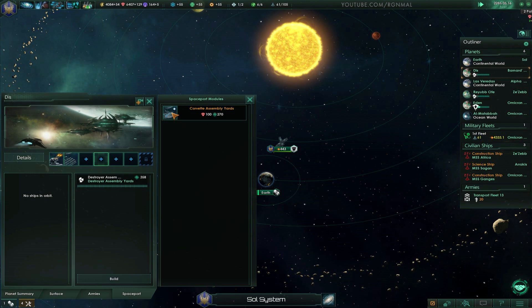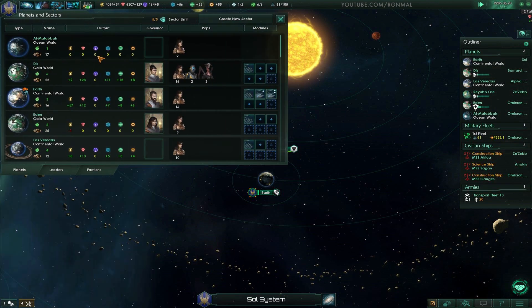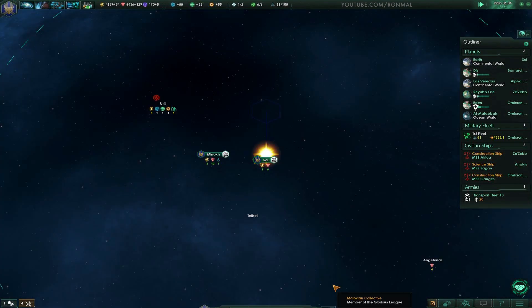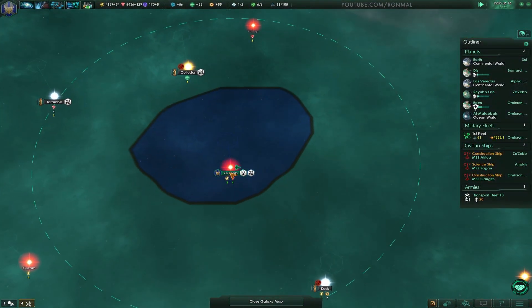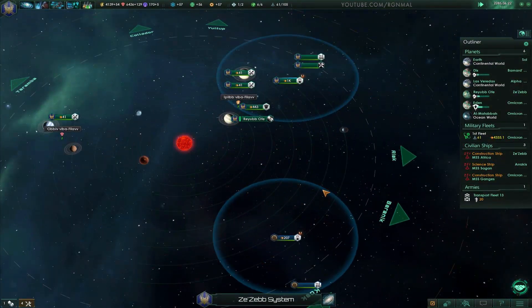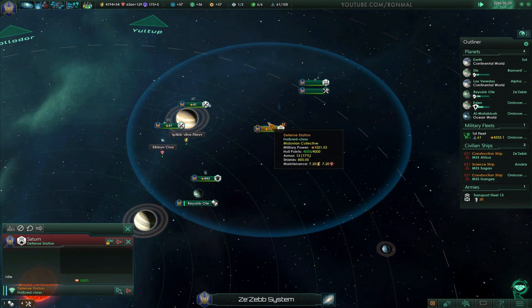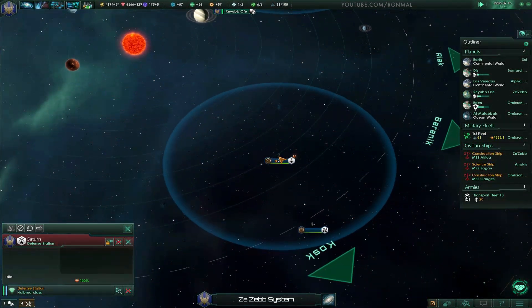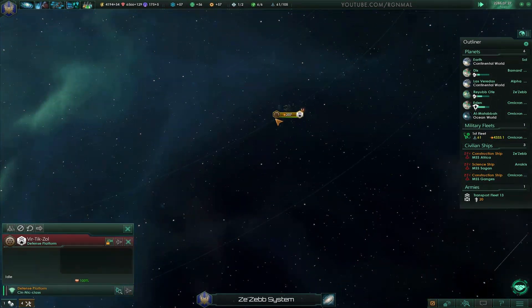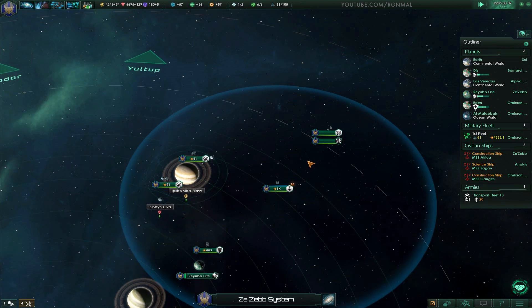No factions. Planets are looking good. Destroyer assembly yards — fine. Now we've got to figure out who we're going to go after, and I need to potentially upgrade the fleet. So that's a defense platform versus defense station — yeah, the defense station is like way buffer. Do I even need this anymore? Not really. Oh, is that our ally? It is our ally, and he's got his own wormhole generator — okay, interesting.